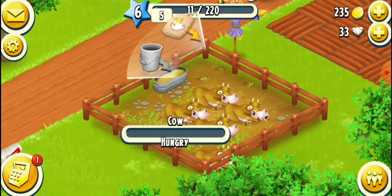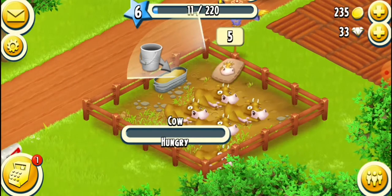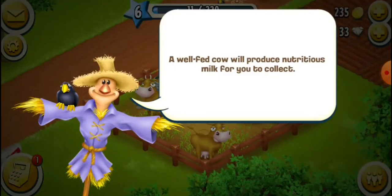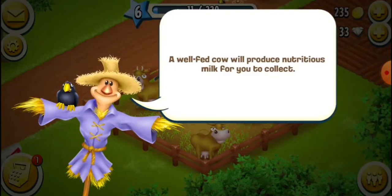So, I'll tap the enclosure. I have five feeds. I'll feed them all. Looks like they're all happy. A well-fed cow will produce nutritious milk for you to collect.